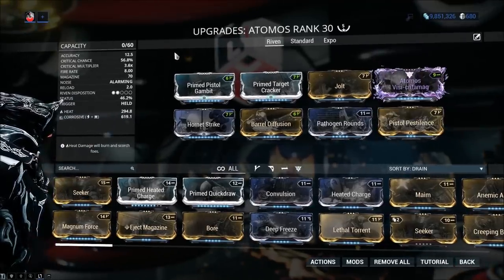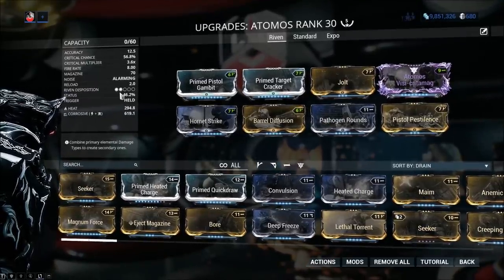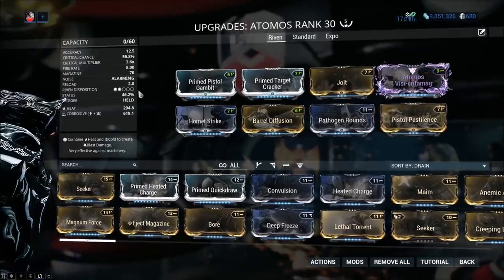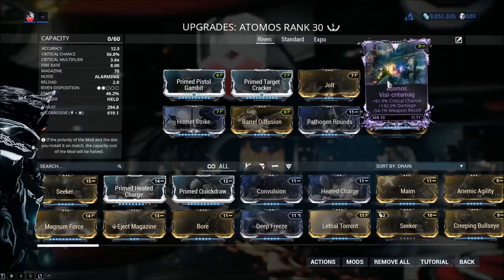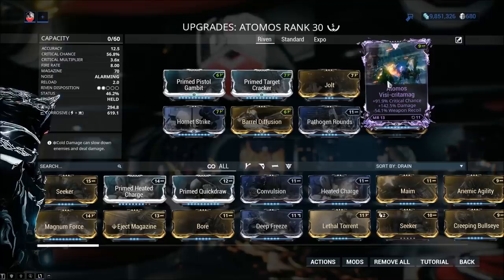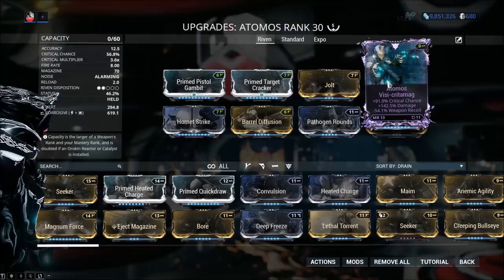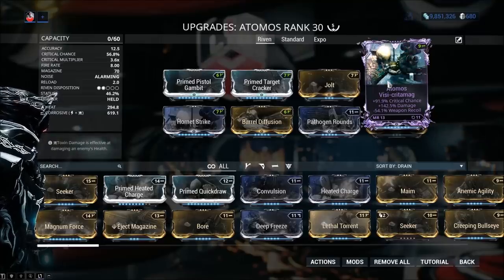I want to draw your attention to the left side of the weapon stats: Riven Disposition — two little balls out of five. This controls the value of the stats on your Riven. If I had five out of five, I wouldn't have 91.9% critical chance — I'd have something like 200-300% damage and so on. Unfortunately, you can't increase Riven disposition yourself; it's controlled by the developer.